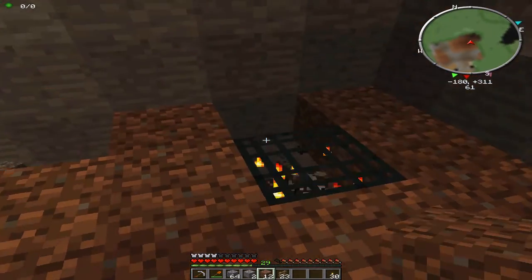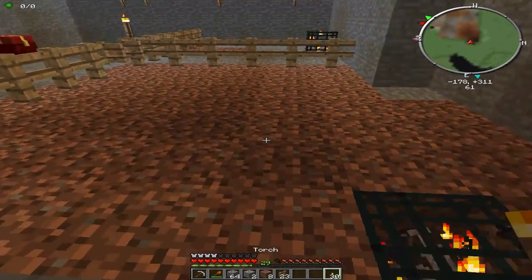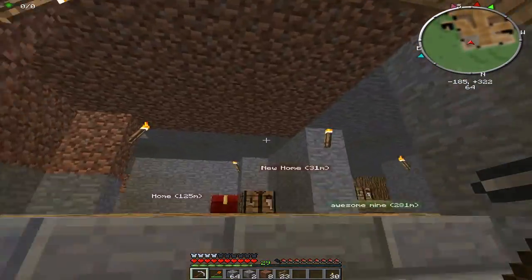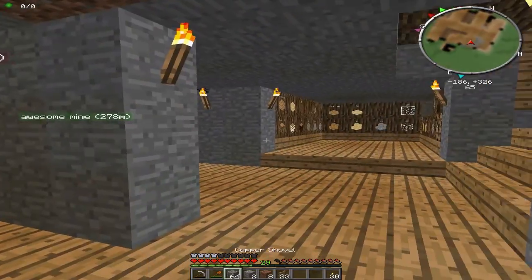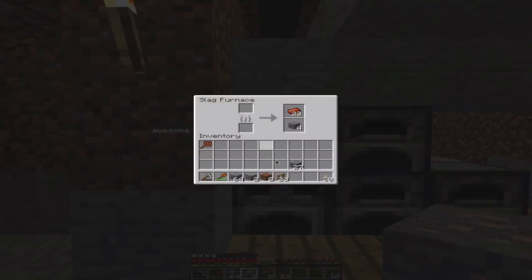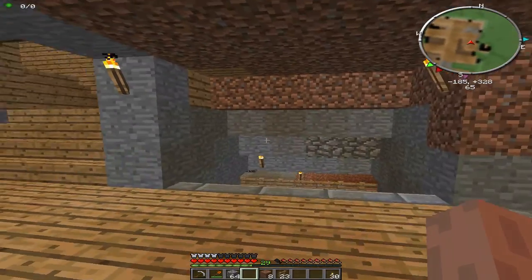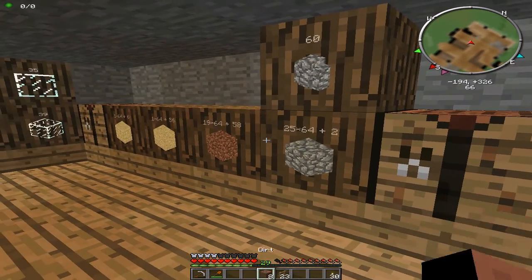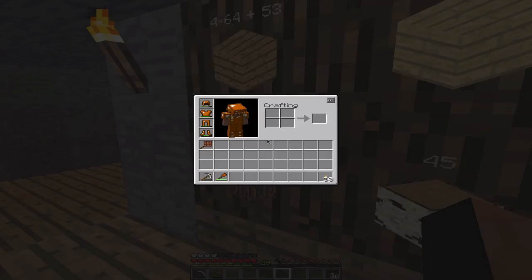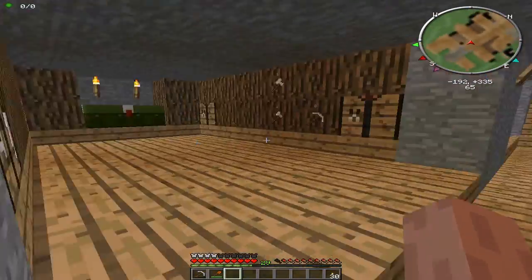We'll need to head to the Nether to get some glowstone. So what we'll do now is go down to the mines and try to find some gold and whatnot. Let's smelt the iron — press the iron in, clean up our inventory. We have 30 torches, that should be enough. We'll bring another pickaxe.